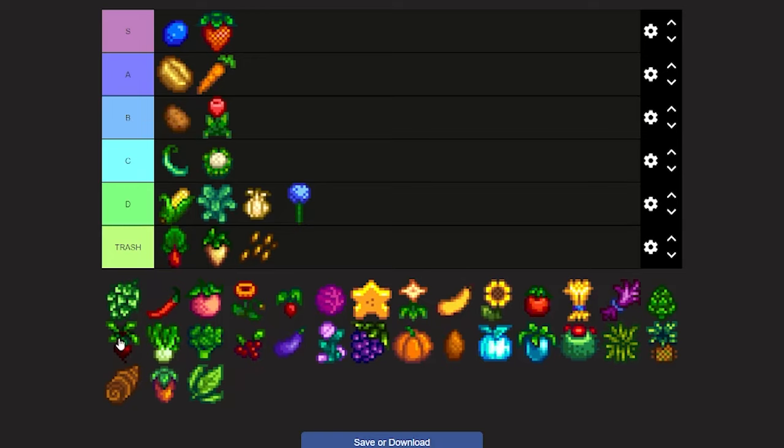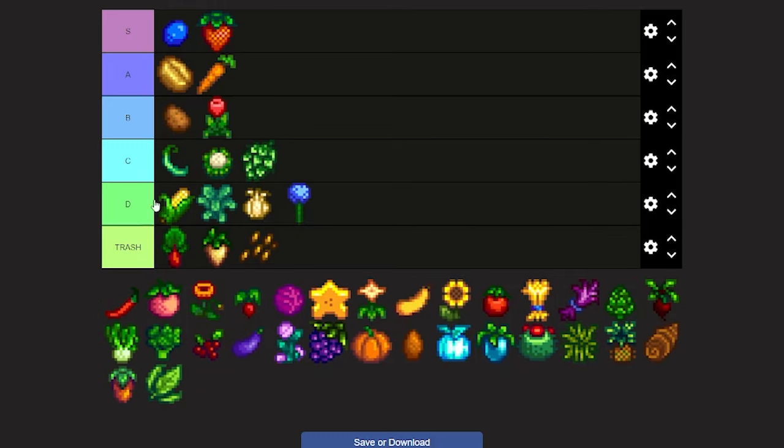Now we're on to hops. Hops are an interesting crop because they take 11 days to grow, but after those 11 days they don't really amount to anything — you just sell it or make pale ale, but who's making pale ale? I'm gonna put it in C.